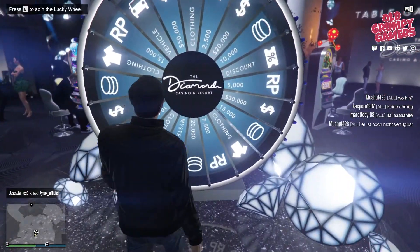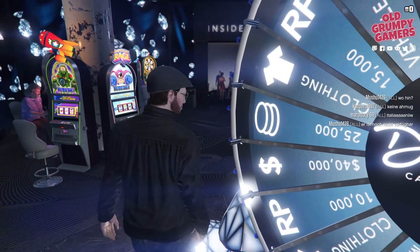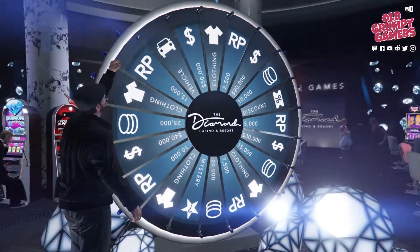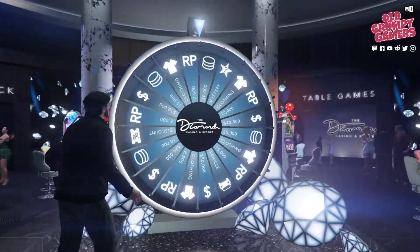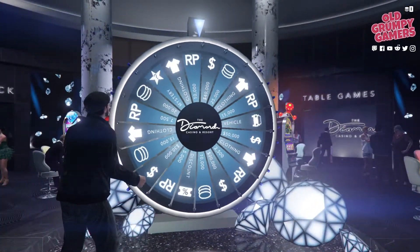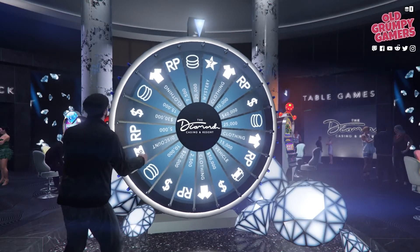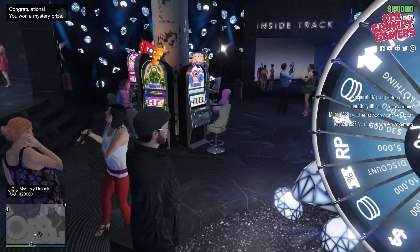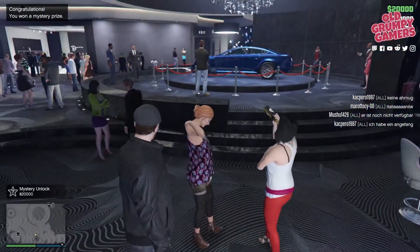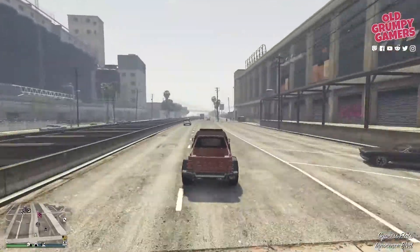For those of you subscribing to GTA+, firstly stop — but if you do, the benefits this month are half a million in your game bank account, a free Grotti Brioso with some HSW upgrades and liveries, some upgrades and unlocks for your agency, some clothes and accessories, a free livery for your Cipher, double cash and RP on security contracts and car races, and one and a half times cash on your nightclub warehouse sale missions. But again, we do not want to reward this kind of behavior with Rockstar, so avoid it if you can.